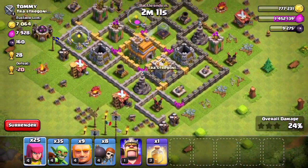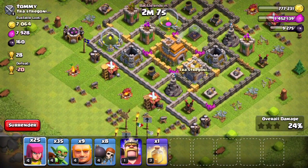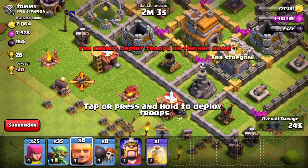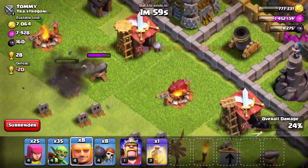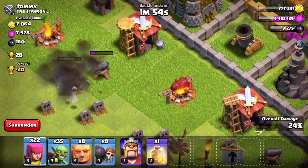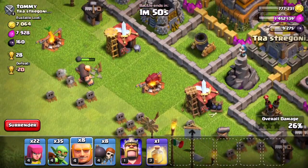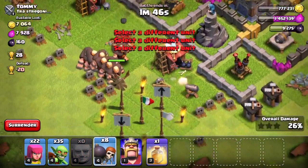So we want to enter the base and then the most beneficial is maybe go for the town hall. So that's what we're gonna do — I'm gonna send a giant in.